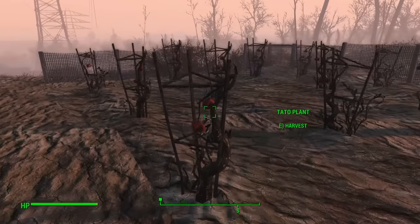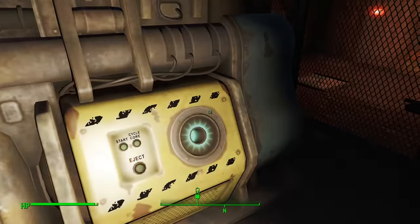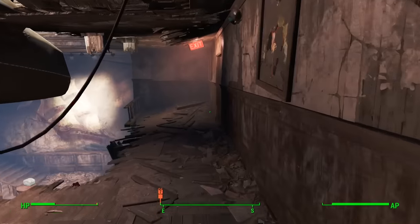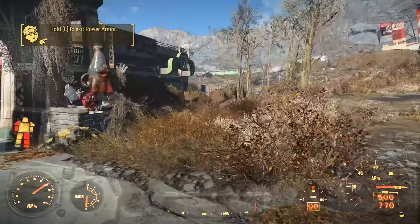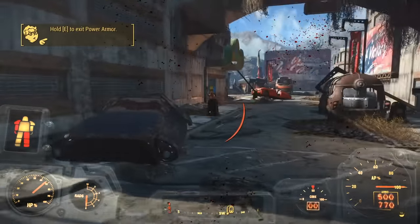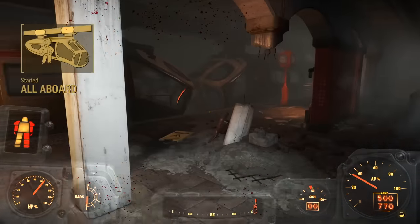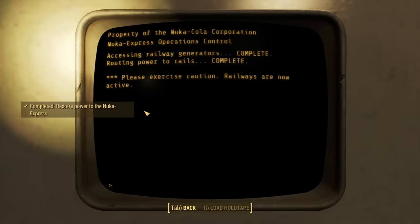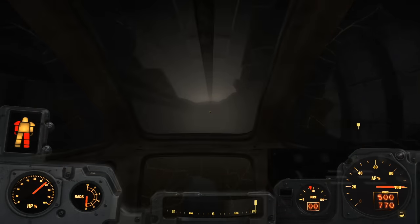On the way to the Power Armor, I stole a lot of tomatoes from a farm. I let Preston kill the Raiders outside the Museum of Freedom, picked up a Fusion Core, and left Preston to die in the Museum of Freedom as I ran to the roof and stole the Power Armor. I had armor, I had supplies, I had a pocket full of room temperature tomatoes — everything I'd need to get through Nuka World. The Assaultron once again tried to get inside my pants, but the Power Armor protected me and hiding in the train station threw her off my trail long enough for me to restore power to the train.